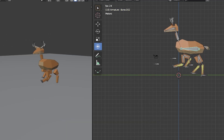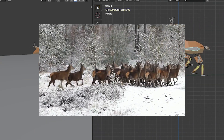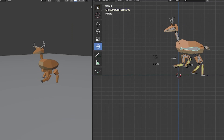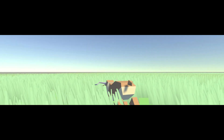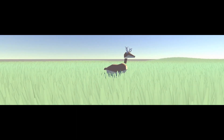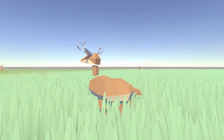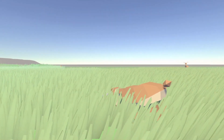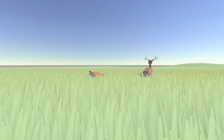On the animation side I rigged the deer, and after a couple of hours watching footage of four-legged creatures I finally had a couple of animations — not perfect, but I like them. And without further ado, here are the brand new deer inside the game. I'm really proud of this addition; they work and look great, and I honestly can't wait to add more animals to make the world feel really alive.